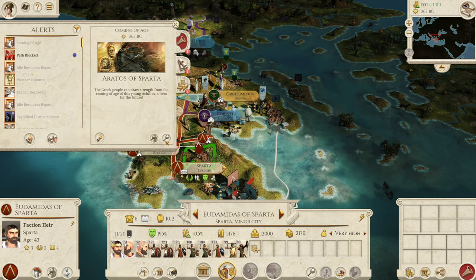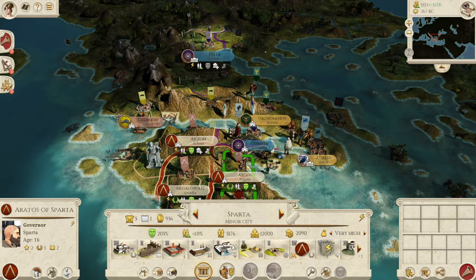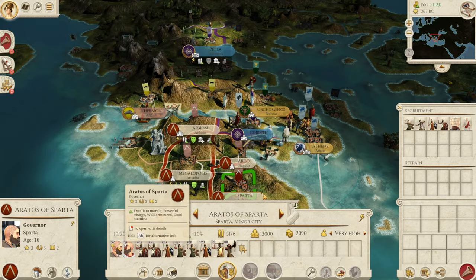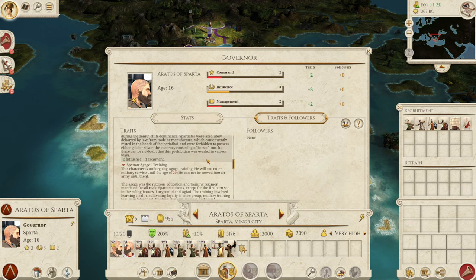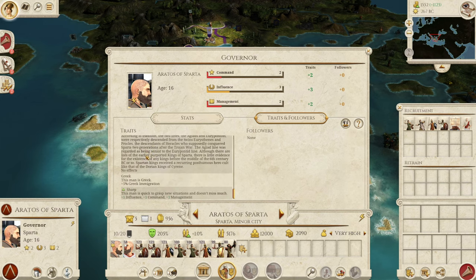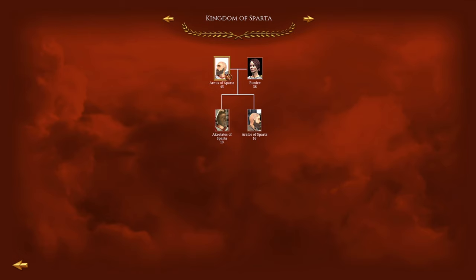We got a new general coming of age — Aratos of Sparta. He can't move yet, but he can go to Argos and these guys can join us on the ships. Let's get the army organized. Aratos looks pretty good: good defender, superior builder, homely unfortunately, but calm and respects his father. He's Agiad dynasty and he's sharp.